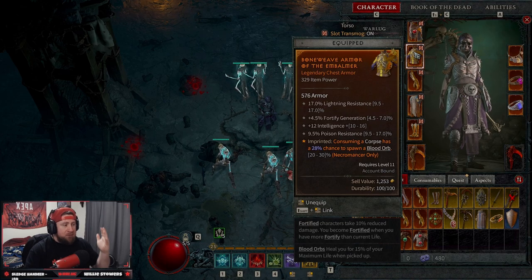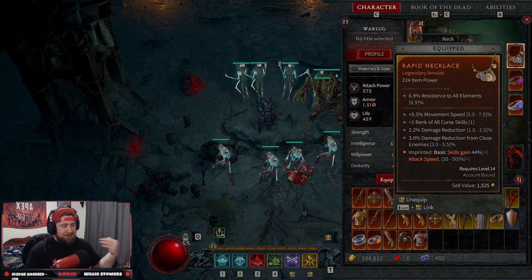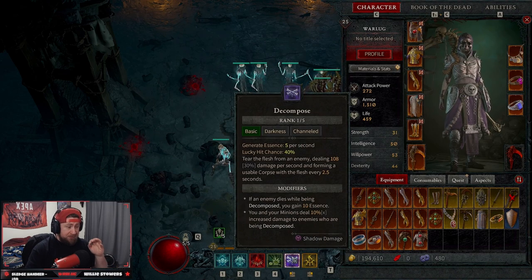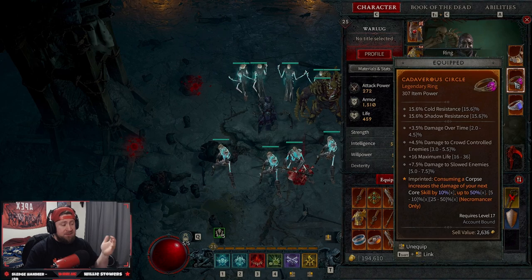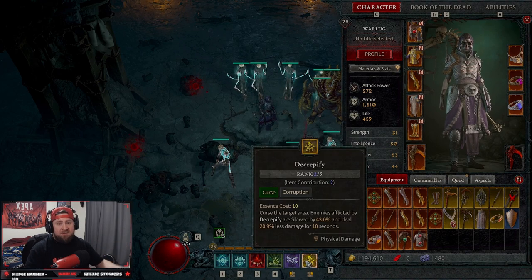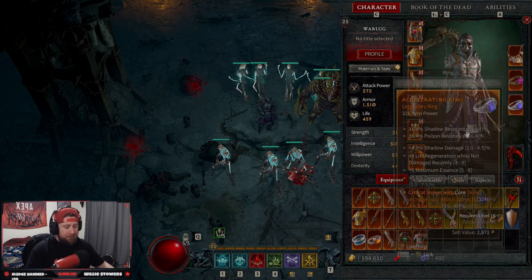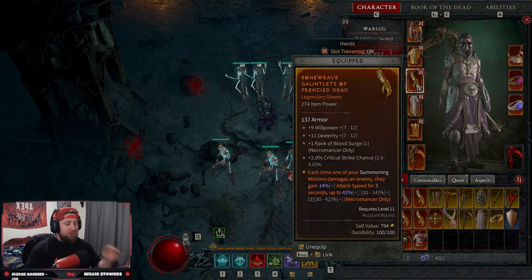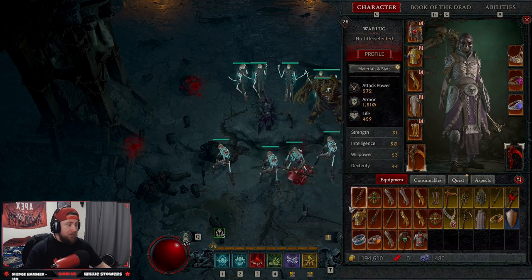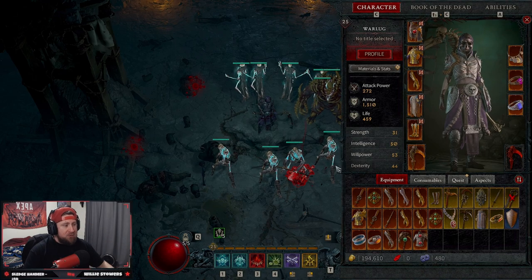That blood orb healing isn't necessary but it helps. Next we gain armor every time we deal any form of damage, so we should always have a 50% armor increase. Basic skills attack 44% faster, which when using Decompose helps generate more corpses. Consuming a corpse increases the damage of our next core skill — but since we have zero core skills you don't need this one. You really only need Blood Mist triggers Corpse Explosion and the increased summoning minion attack speed — those are essential. The build is complete.